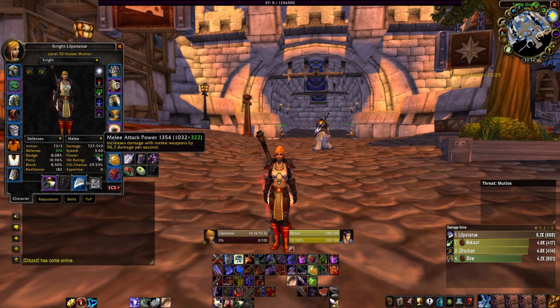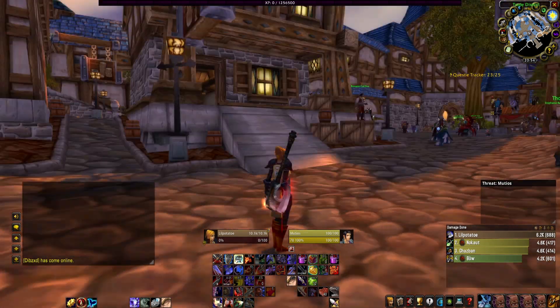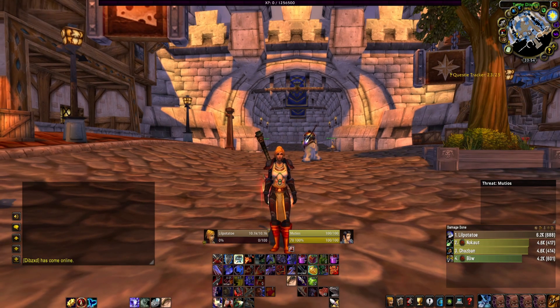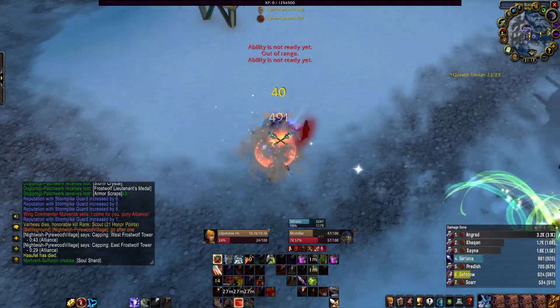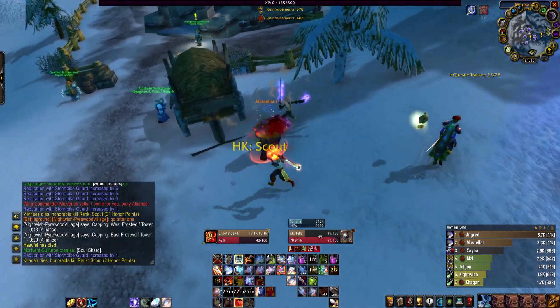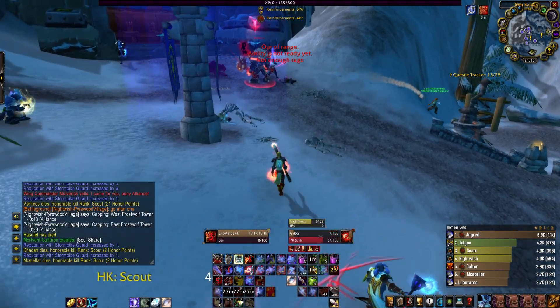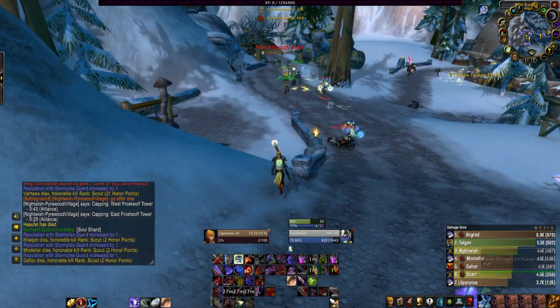We've made a huge difference overall — we have 1,354 attack power unbuffed and 29.53% crit. I'm really trying to get into arena; that's the key goal — get enough gear so we can jump into arena. After getting all these upgrades, my time in PvP has changed dramatically. I'm finally able to drop some guys, which is fun, and I'm really enjoying it.